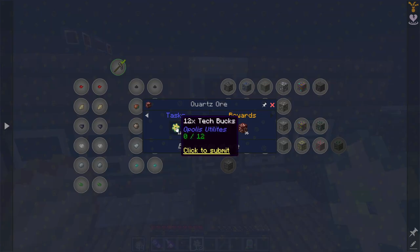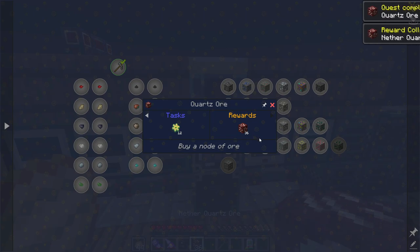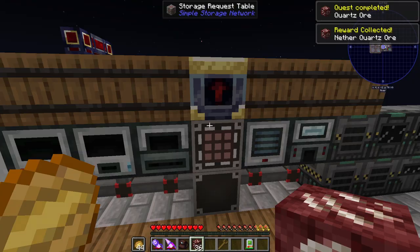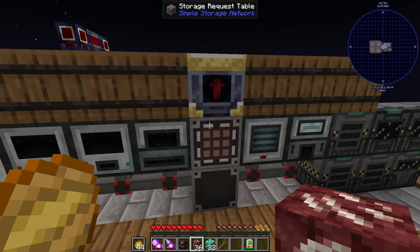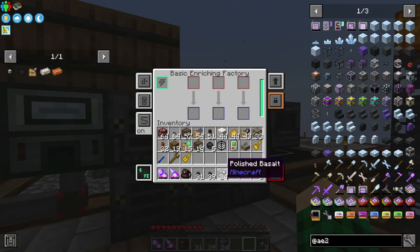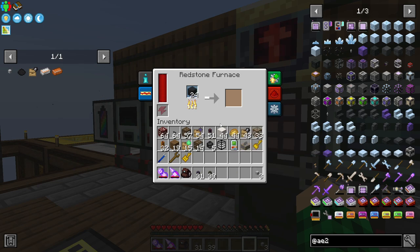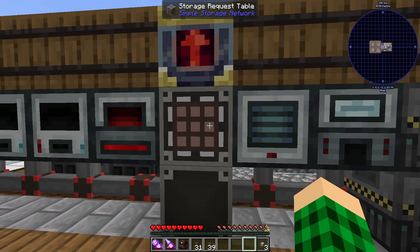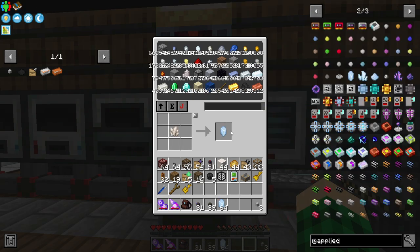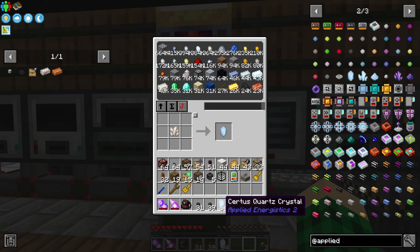Another thing we can now buy is for 12 tech bucks we can get 36 nether quartz ore — and it's just tier 7, so at least we can set up a miner for it now. To get us started with applied logistics, we need to toss some polished basalt in the enriching factory, which is going to turn it into skystone. We can then smelt the skystone into skystone blocks, which are used to make the applied logistics controller. A big part of applied logistics is certus quartz crystals, and in this pack we can just turn nether quartz directly into certus quartz crystals.